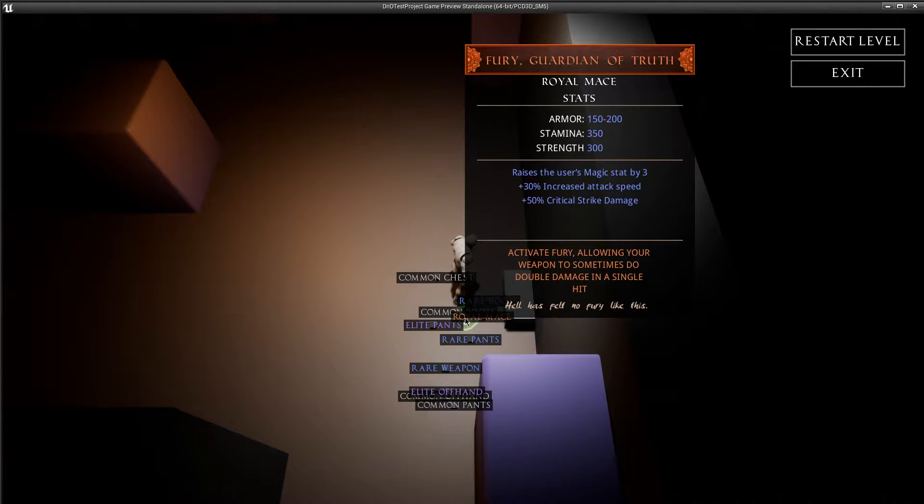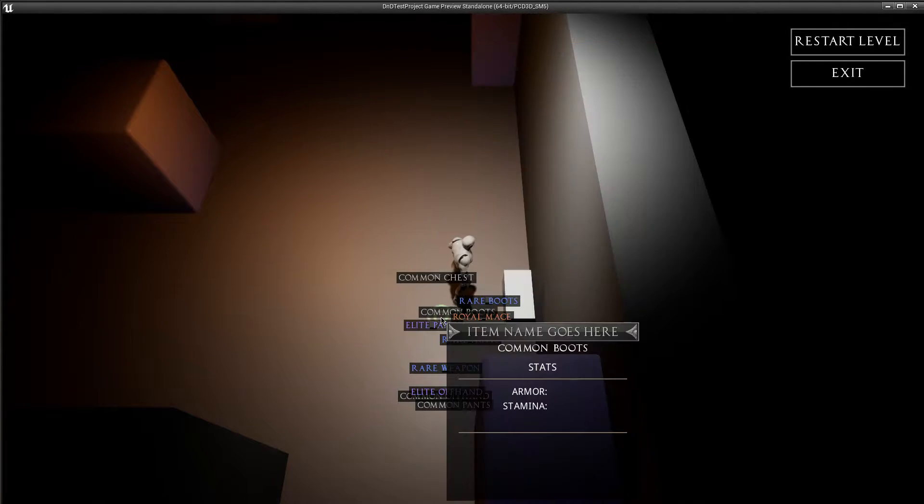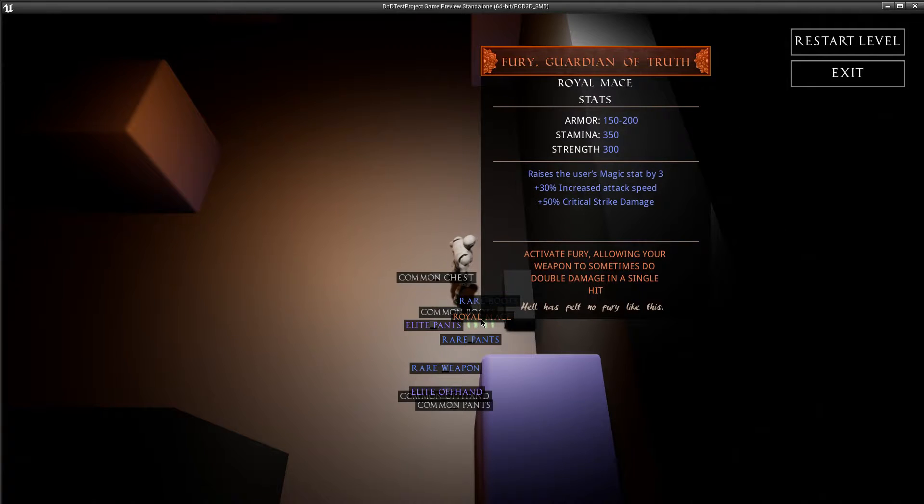Oh look, we actually got one right off the bat — I can't believe that! We got a new one and this is a Royal Mace. This is one that I've actually filled out the information for — it's a specific item. I have like a document that has information about specific items and stuff, so this is one of those specific items.